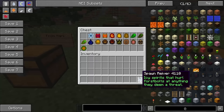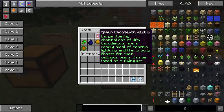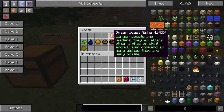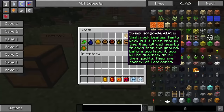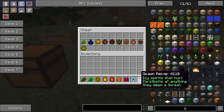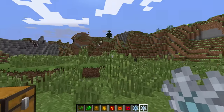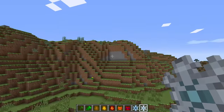Let's get the first few out. We have the Spawn Reaver, which says 'icy spirits that hurl force bolts at anything they deem a threat.' Then we have the Frost Weaver, the Cacodemon, the Nethersoul, the Jost Alpha, the Jost, the Gorgamite, the Arisaur, and the Trent. So we get those first nine out and do the rest later. I'll go away from our chests and spawn them.